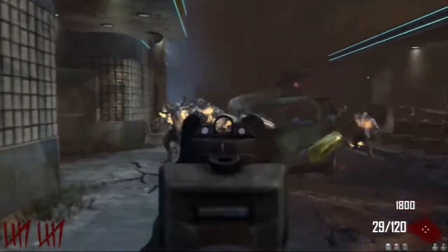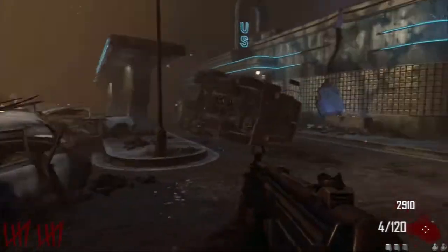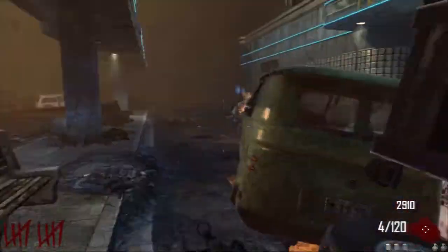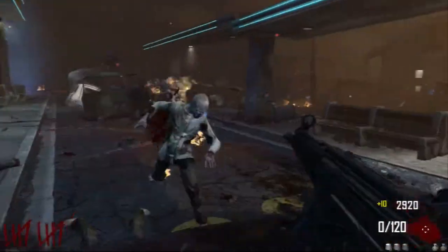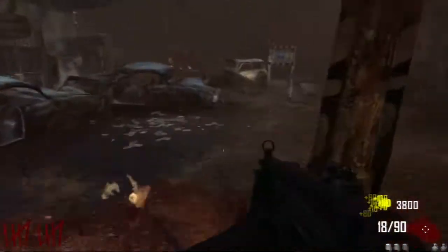At this point, maybe if you want to, you can hit the box, run around the map again, and pick up your gun after. One thing that's pretty neat is that you'll usually get some drops because there's so many zombies — getting drops is kind of normal. As you see him back there, that zombie was coming for me, but I quickly backed up and went around him.